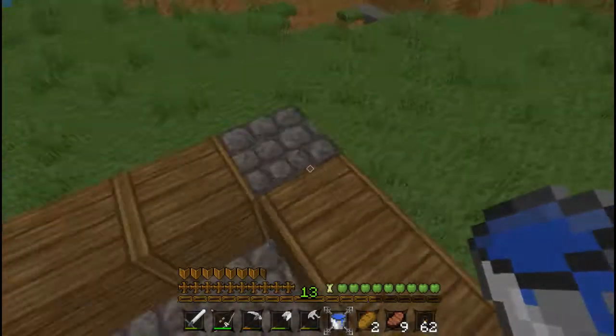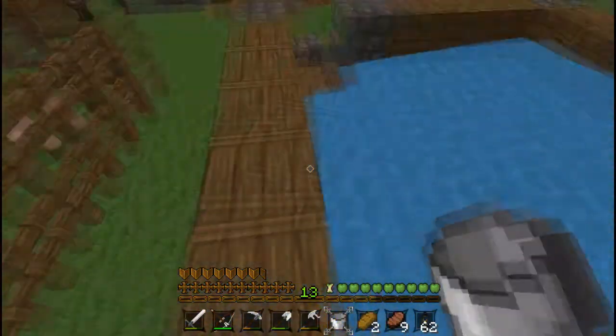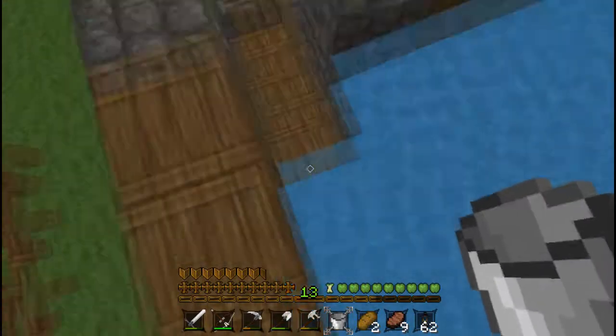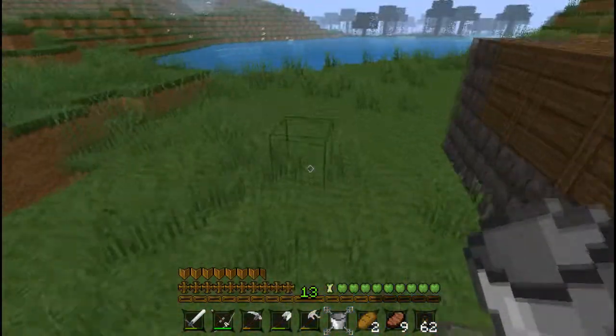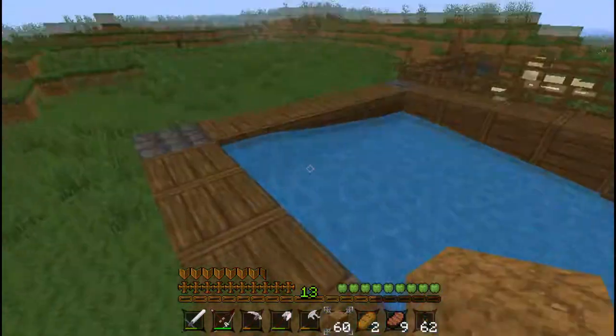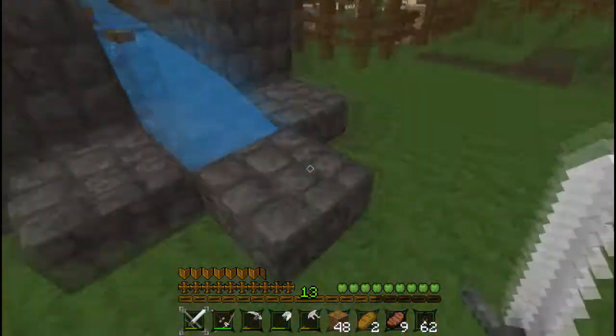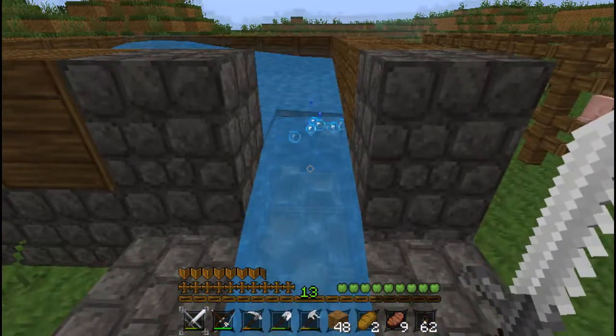The idea is that this chicken farm goes in layers. The first layer ensures that all eggs get pushed off into this area right here, which would mean, of course, that I'm going to need more water. But fortunately, I've got a lake right here. There we go. It's lining up perfectly. Excellent.